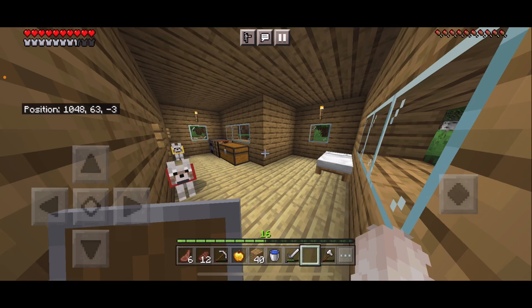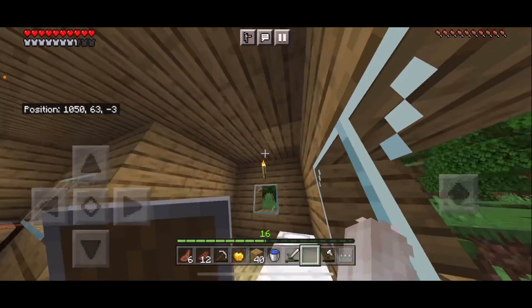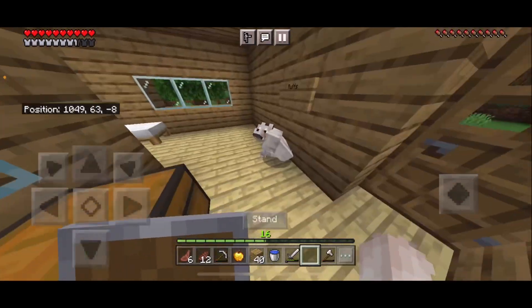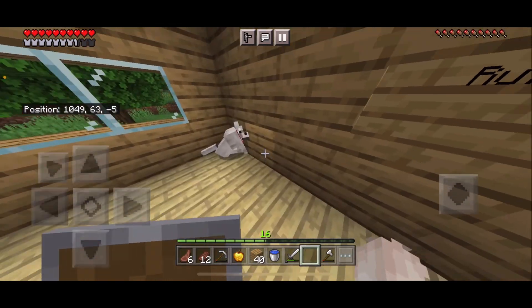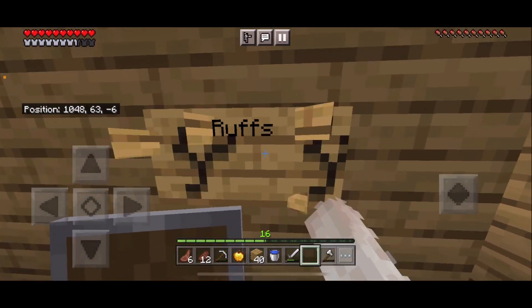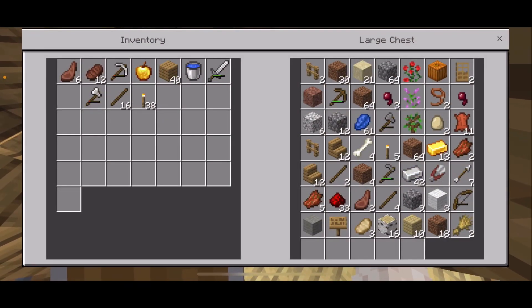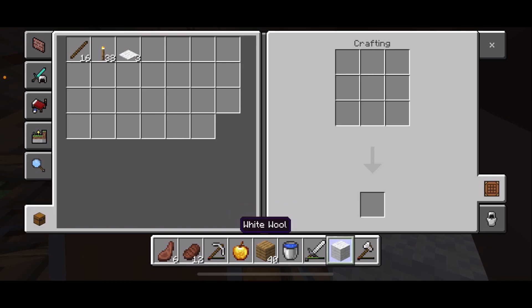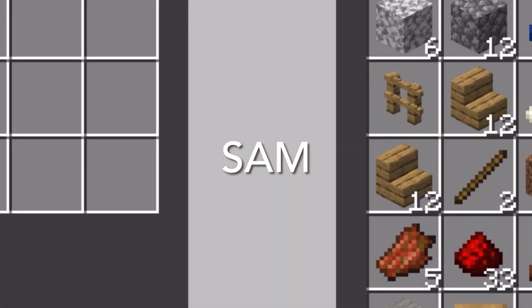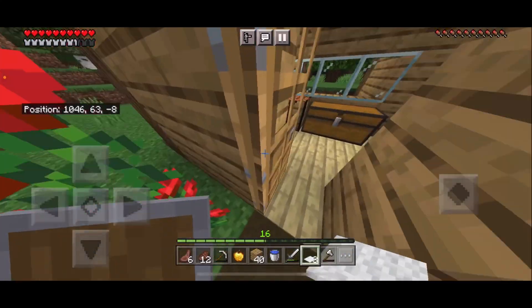Hey guys, welcome back to another video! Today I am back in Chicken World. Last episode I just made this new room, so today I might go mining and make a new chest. I'm also gonna give my chicken pet a name - I'm gonna need to make carpet real quick. I've decided his name is Sam. Sam the chicken! All right, come on Sam.